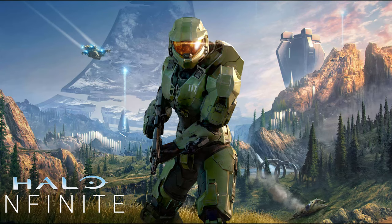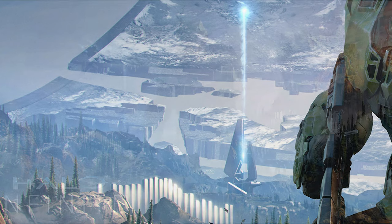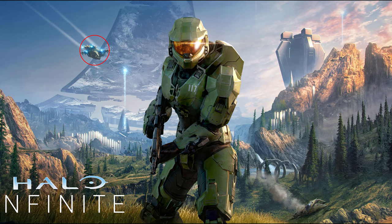In the background we see the Halo ring behind the Chief, and the ring seems to be separated — like it's been torn apart. If you look carefully, they don't seem to be merged together. You can also see the Pelican flying by on the left, and far ahead you can see a Covenant structure.